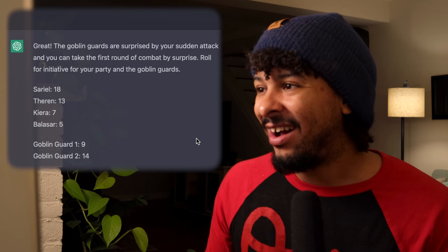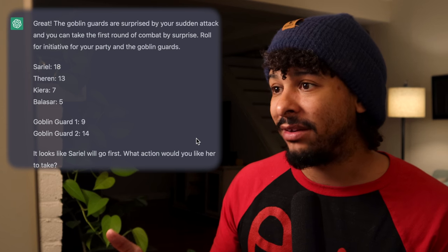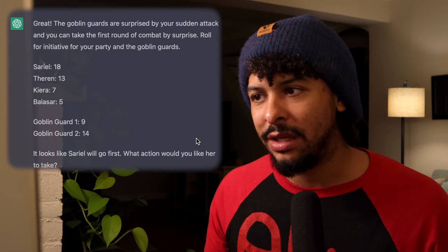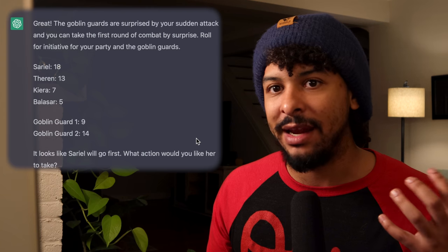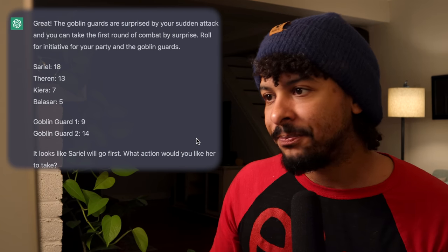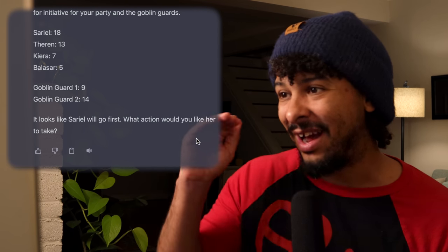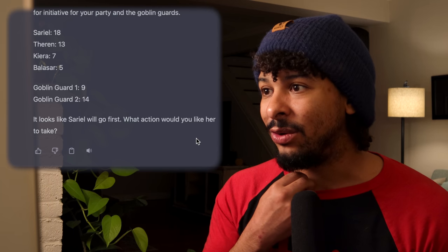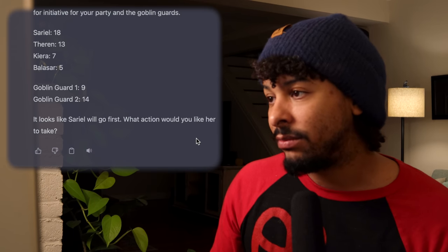I go ahead and tell Balisar to rush in, saying 'we will back you up,' and ask it to roll initiative. This is great — the goblins are surprised by the sudden attack. It rolls initiative for everyone, I rolled the highest and will go first. It handles the initiative order pretty well and knows I go first.